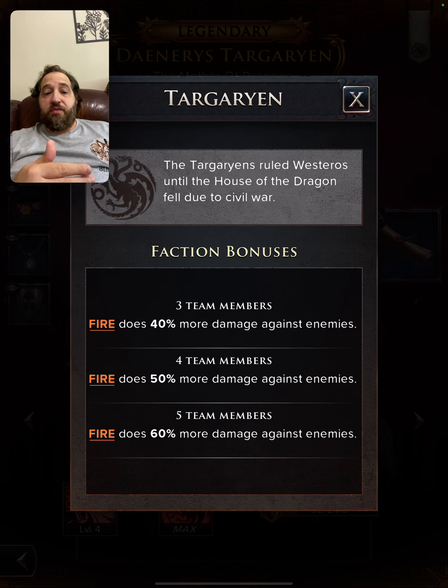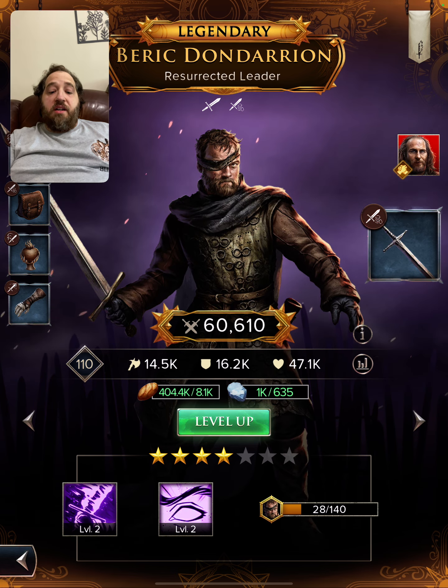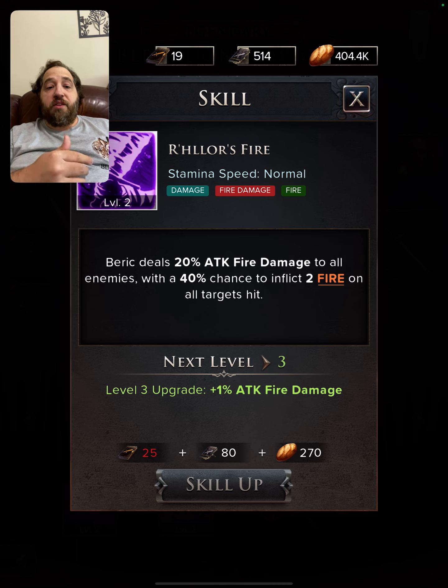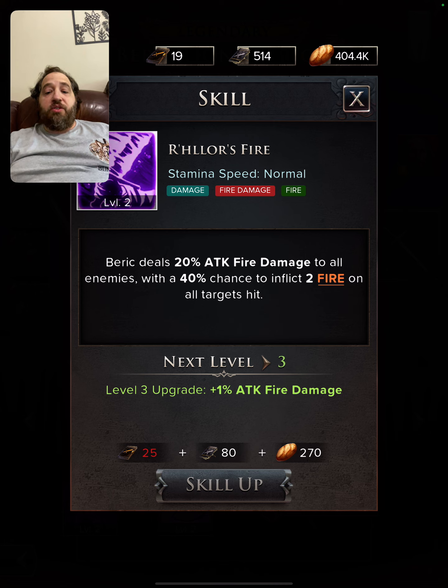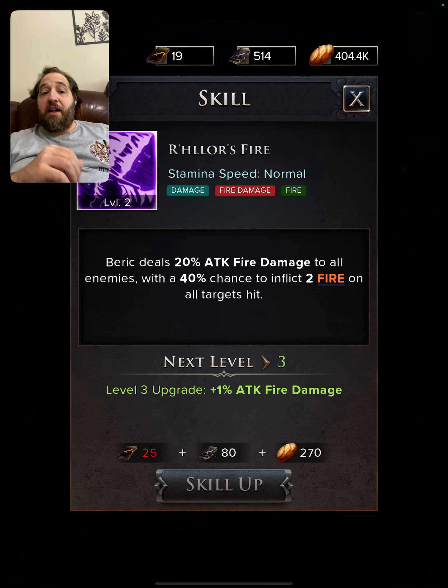Let's go through the characters that inflict fire in the Targaryen faction. The first one is not in the Targaryen faction but you can get him free-to-play in the purple summons — that is Beric. Beric has a nice ability where he will do fire damage with a 40% chance to inflict two fire on all targets hit. It's a normal speed ability. With five enemies, you're doing 10 rolls and each roll has a 40% chance, so some enemies will get zero, some will get one, and some will get two fire.